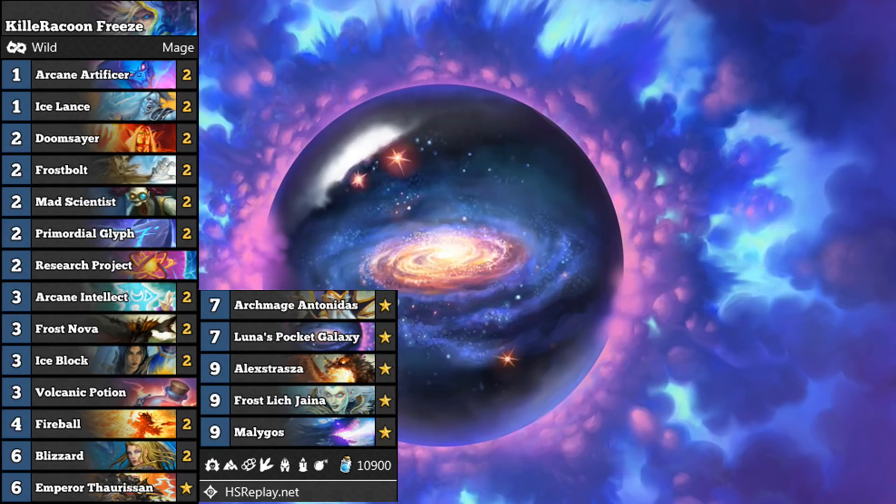It's an interesting deck, different to anything else out there. You've got Frost Lich Jaina in this deck for some additional healing, because sometimes double ice block may not be enough with some very aggressive decks. Jaina can give you that extra bit of survivability. We're going to look at this deck in action on the Wild mode ladder - I am rather inexperienced with this deck, and the game you're going to see will be my second game. I'm going to ask Killer Raccoon if he can post a little guide in the comments explaining how the deck works and the mulligan.